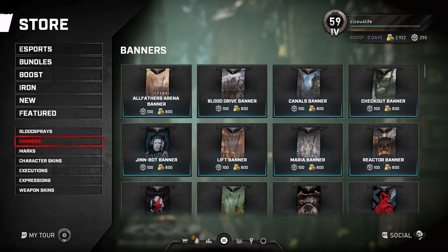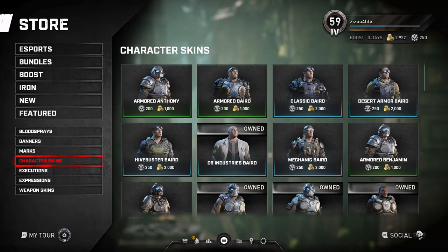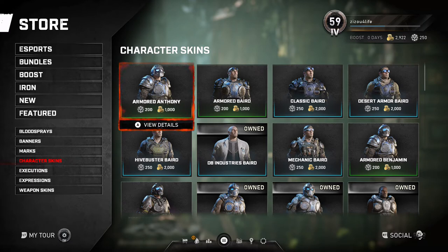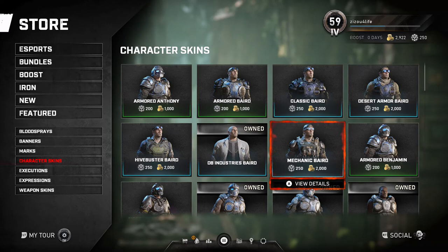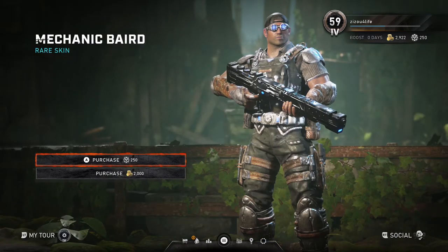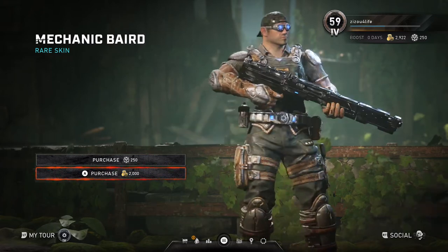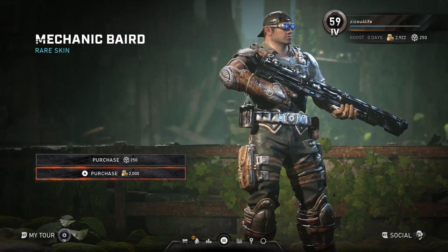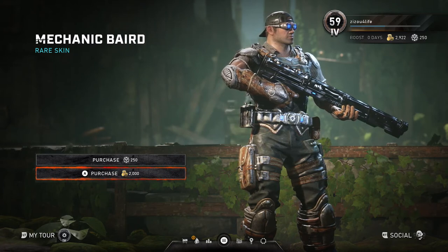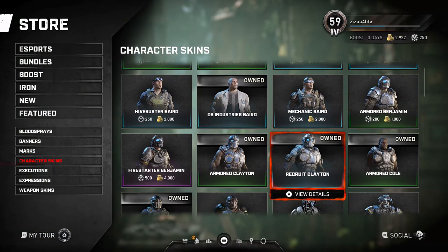The really cool thing is if you want to unlock a character — let's say Baird — and you purchase any of his skins, he becomes unlocked for you. So there are no more objectives, totems, or any of that stuff. For example, if you buy the Mechanic Baird skin, it doesn't unlock the rest of his skins — only that one — but you can then use that character.